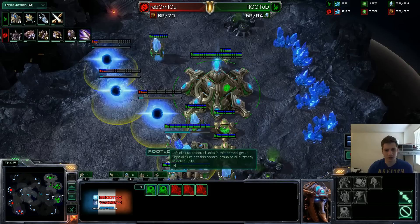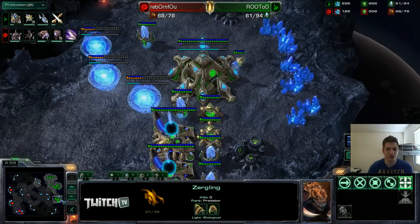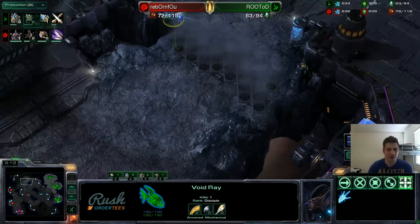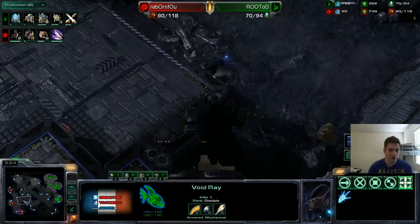I throw down more gates — I'm going to be on six gates total. Second Void Ray is on the way. Now I do see that he's making a lot of zerglings, and I'm guessing Zergling Speed is on the way. But I'm going to have all those gates to be able to hold. I already have two cannons here and one over here with this nice wall. This Void Ray is scouting around to find potential overlords — here is a position you will almost always find an overlord.